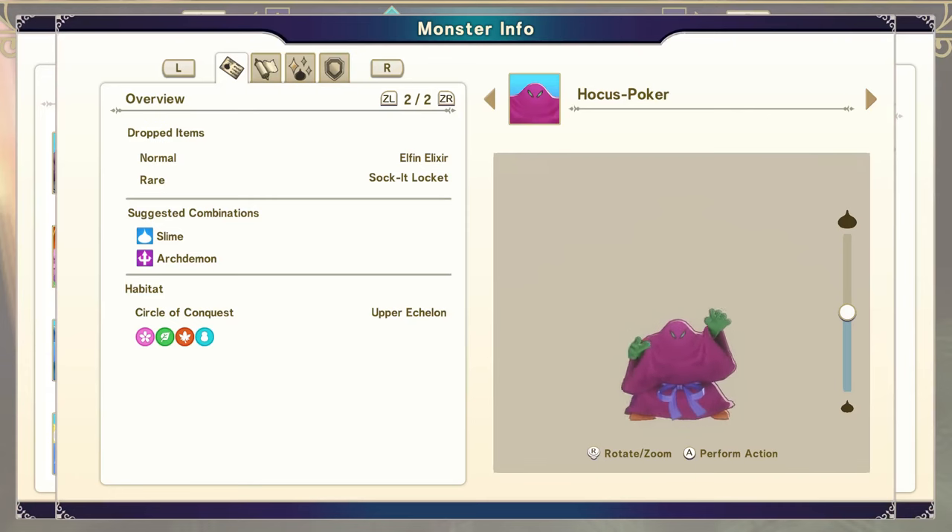The Hocus Poker Monster drops the Socket Locket. The Socket Locket is the best plus wisdom item in the game, and if you get it with the extra plus at the end, it's actually worth 110 extra wisdom. Absolutely incredible.